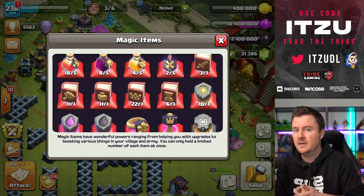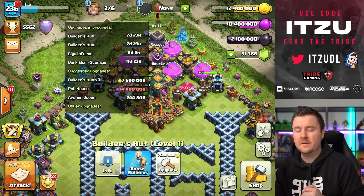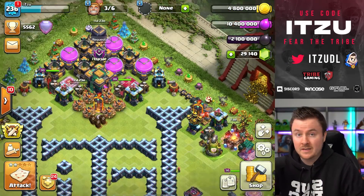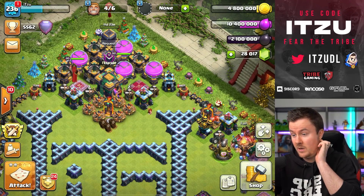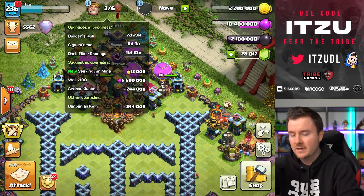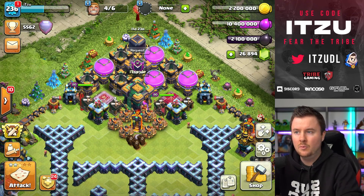Now let's get started with the Builder Huts. I'm following the guide I uploaded yesterday — first the key buildings: eagle, scattershot, inferno tower. After that, get those Builder Huts to level two ASAP. The town hall bomb with the poison is kind of weak, so you don't want to upgrade that too early. Now let's keep spending gems on the cheaper buildings upgrade-wise. We're switching between league medals and runes, trying to reset the storages to avoid wasting rune value.